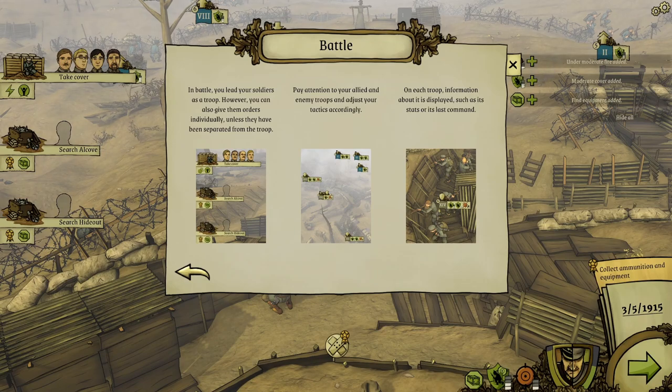In battle, you lead your soldiers as a troop. However, you can also give them orders individually unless they've been separated from the troop. Pay attention to your allied and enemy troops and adjust your tactics accordingly.